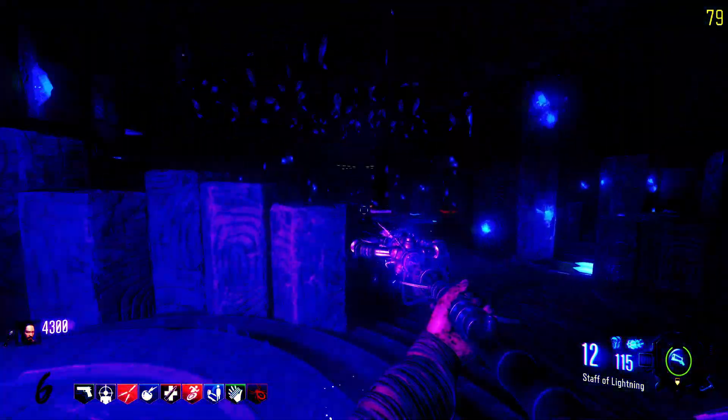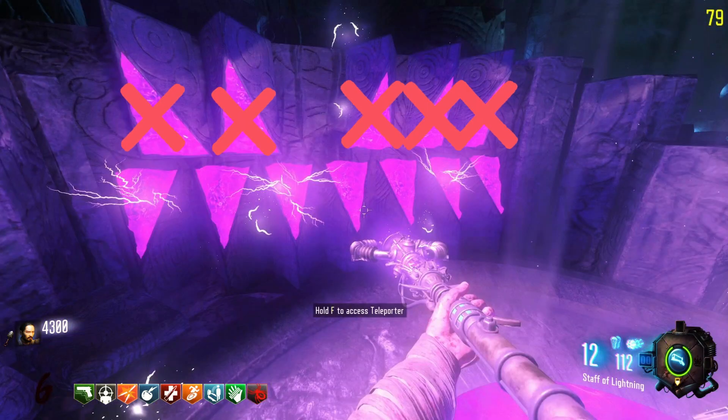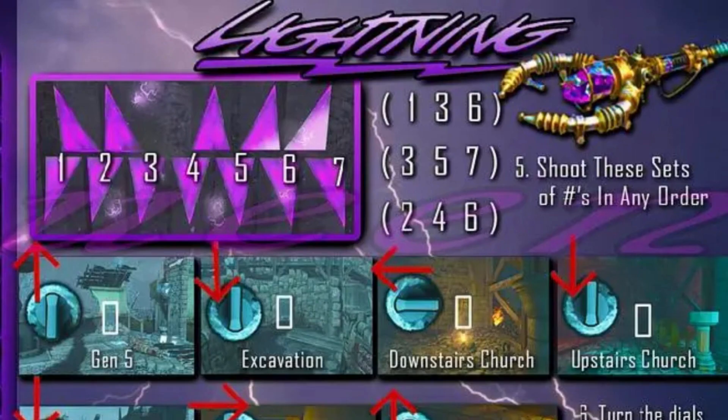Once you build the lightning staff, head to the crazy place and at the purple area there are purple triangles you need to shoot in order. Don't worry about the triangles at the top. Looking at the bottom triangles from left to right, read them as numbers: 1, 2, 3, 4, 5, 6, and 7. You need to shoot these numbers.